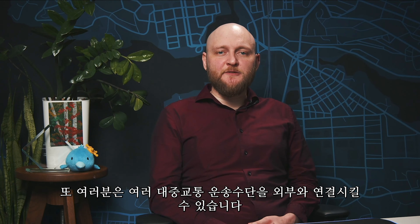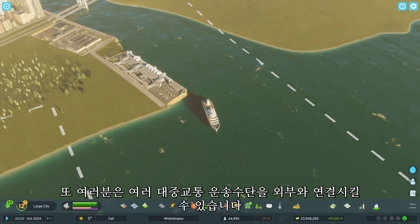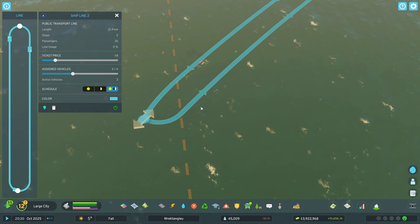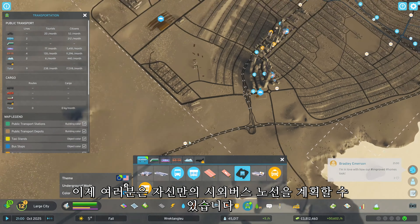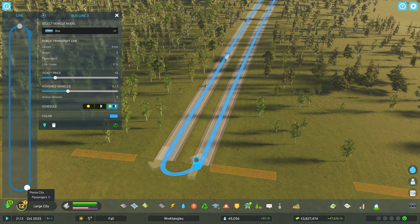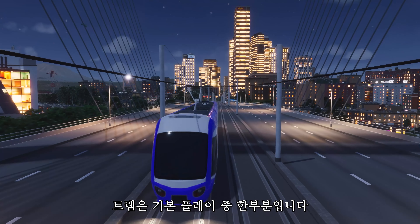Many of the different transportation modes can be connected to outside connections to create the lines that you want. You can now make your own intercity bus lines. Trams are included in the base game.